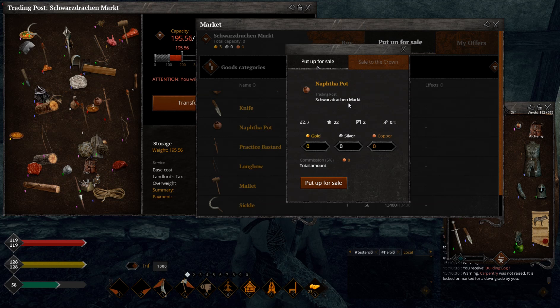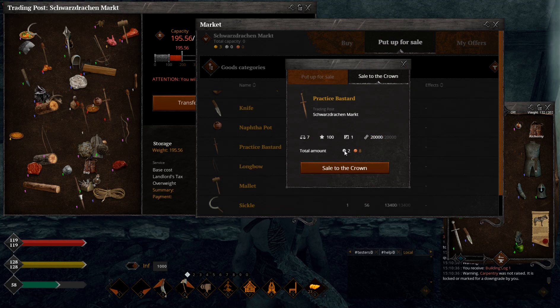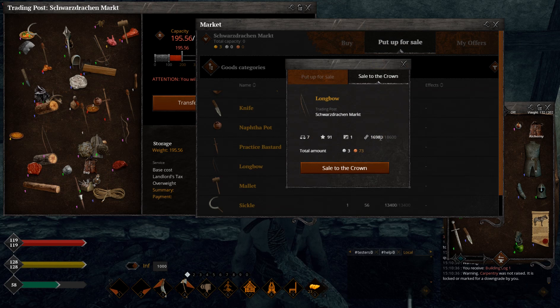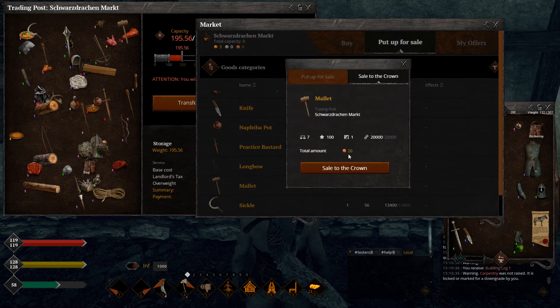Nafta pot, 22 quality, two items: 82 copper coins - actually pretty good. A high quality Nafta pot will probably go for a silver. Practice bastard, a simple wooden item, 100 quality: two silver coins - insanely good. You only need a billet and a simple rope to make these practice weapons. Longbow, the highest skill-level-based weapon in the game: almost four silver coins, not full durability but really high quality. So the best tier four weapons will probably go for four silver coins.